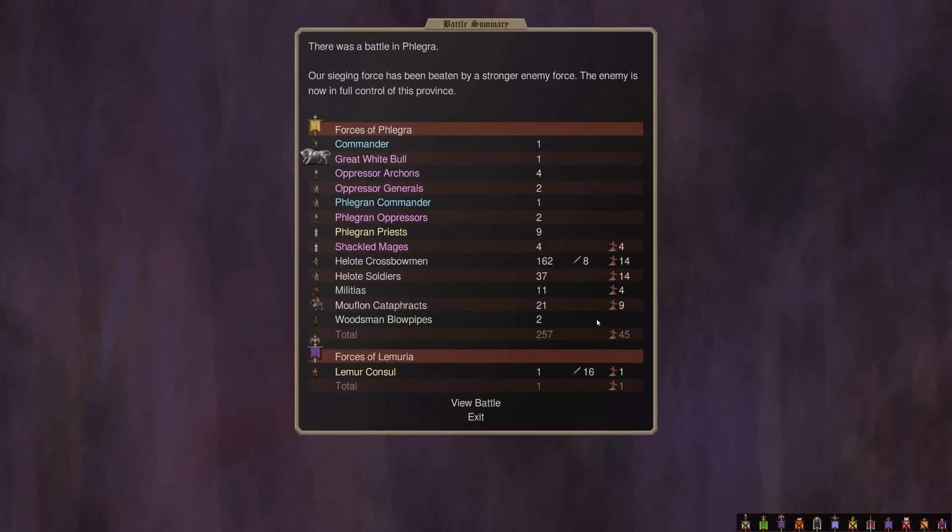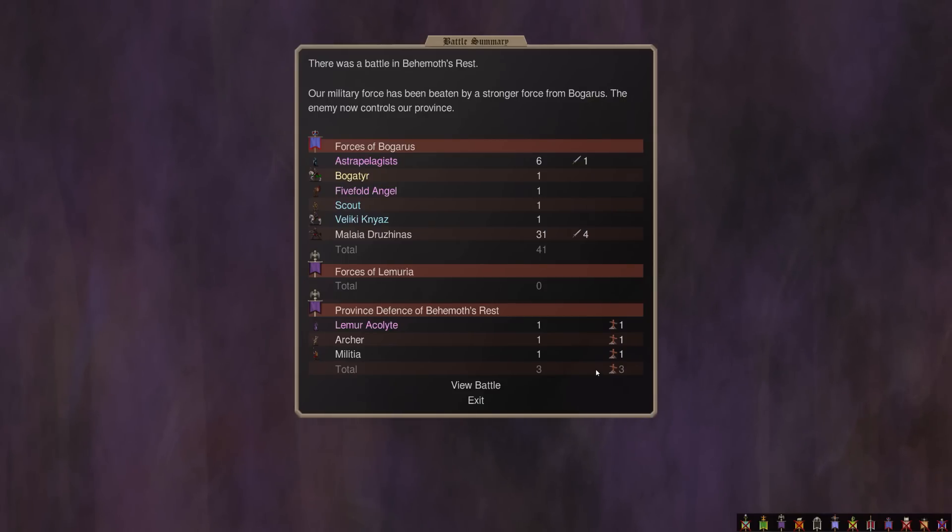Getting those Shackled Mages means he's going to have trouble fueling his Communion Masters, because he already killed all the Shackled Mages in his cap, and we just killed all these here. We got one of the Oppressors, four of the Shackled Mages, and killed most everybody else — cost us 14 guys, which is basically nothing. Then here's the battle where we lost Valik. Rest in peace, Valik — he'll be back, but we lost his gear, and his gear is probably handed over to the enemy.